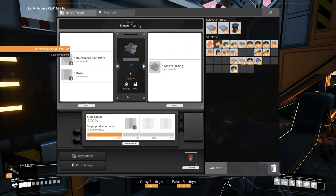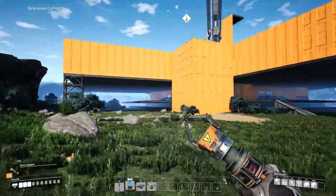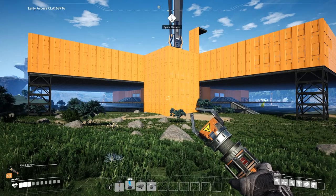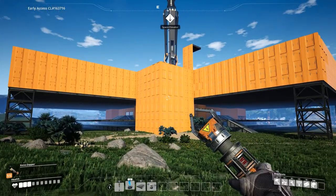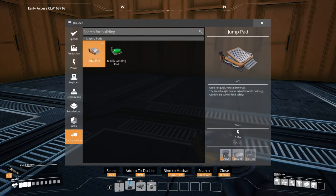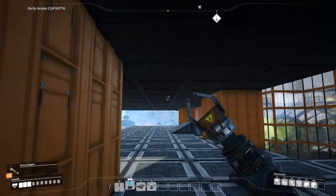Back to the smart plating though — got an assembler down. We need reinforced iron plates and rotors, one of each to make one per minute. So I need 50 of each of these. I like how it kind of breaks up just the box, box, box — even though it's another box. I mainly want to use these side buildings as ways up and down. So the first thing I want to try out is these jump pads which go diagonal — let's see what happens.